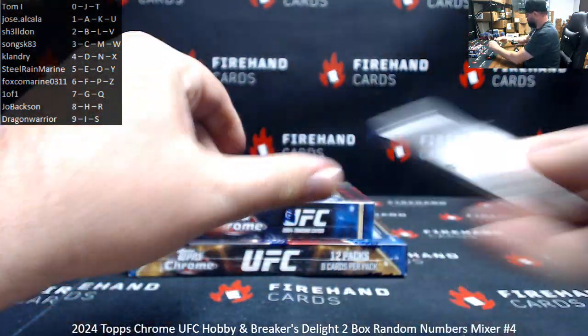Purple refractor Marvin Vittori, black and white refractor Melissa Gatto, Stipe Miocic 54, Sean Strickland 54 of 199 — number 4 for Cale Andree. Apparently Sean Strickland is challenging Navy SEALs to get in the octagon with him — he's kind of gone a little off the rails. Another Chrome veteran auto out of here, Juliana Pena. This will again go off the last letter on the card number on the back.